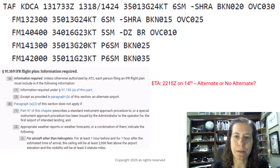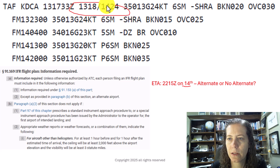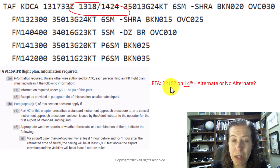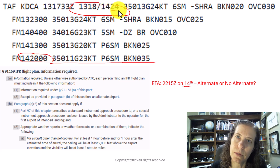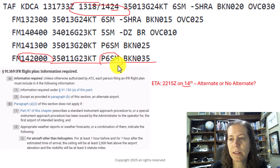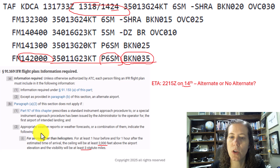How about at 2215 on the 14th? At 2215 on the 14th, I want to be careful about the dates, especially with these long 30-hour TAF forecast periods. At 2215 I fall squarely in the line starting on the 14th at 2000 and going all the way through 0000 on the 15th. We have greater than six miles visibility and broken at 3,500 feet. We check the 2,000-foot ceiling and three statute miles visibility, so no alternate is needed there.